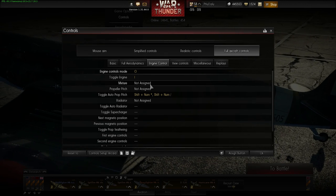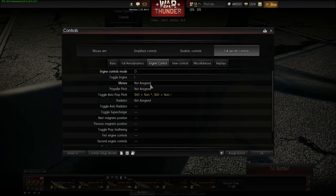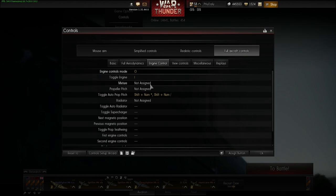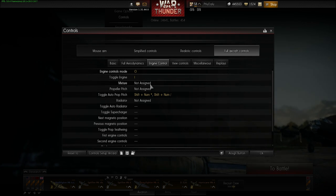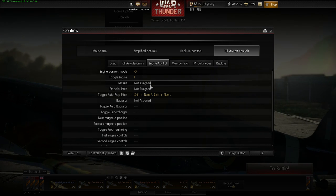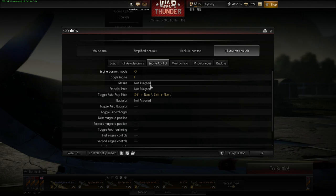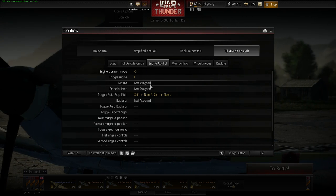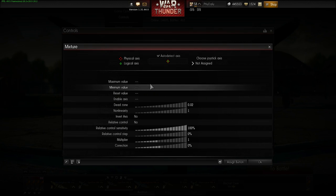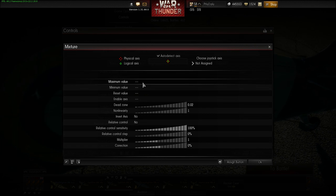The mixture controls how much air and fuel goes into the engine. The lower you are in altitude, the more mixture you want. The higher you are, you want to lean the mixture so your engine performs well. At low altitude you want maximum mixture; at higher altitude you lean it so the engine isn't saturated with fuel. When taking off, you want mixture at full rich — meaning the maximum amount of fuel possible in the engine.